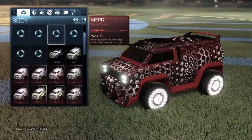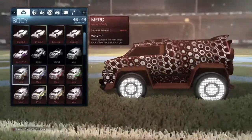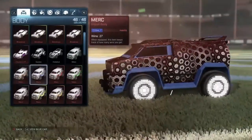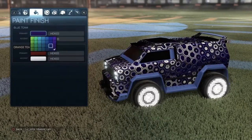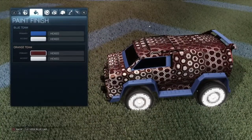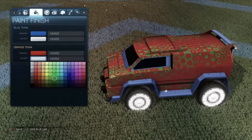I'll start with all my Mercs because I got the Merc set. So here we got Burnt Sienna, which kind of matches the colors I had already. I got Cobalt, which I always liked — Cobalt cars are just hard to match. Like they look good, but it's really hard to match on the orange team.